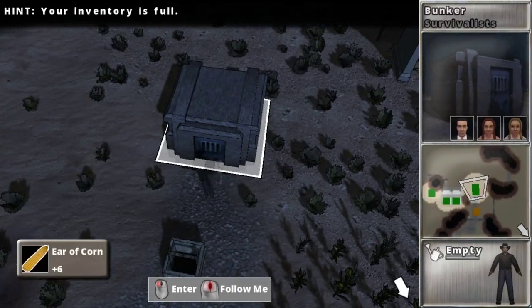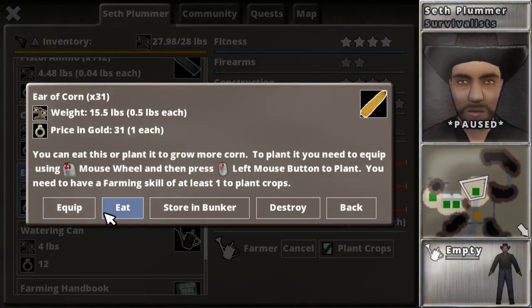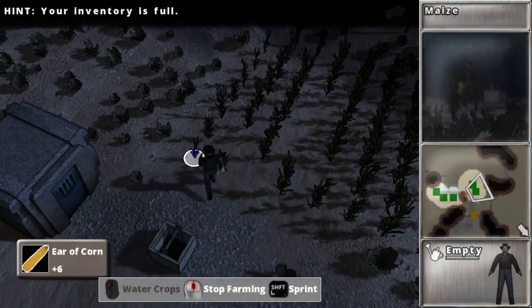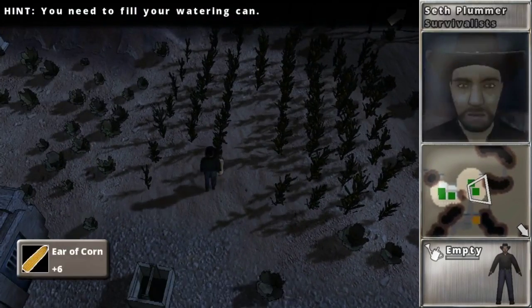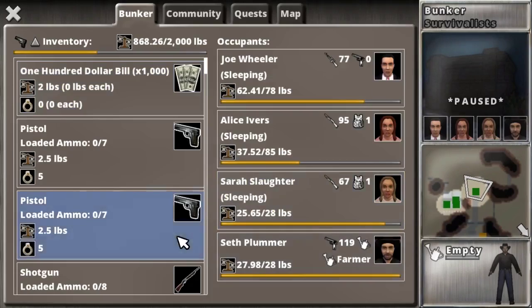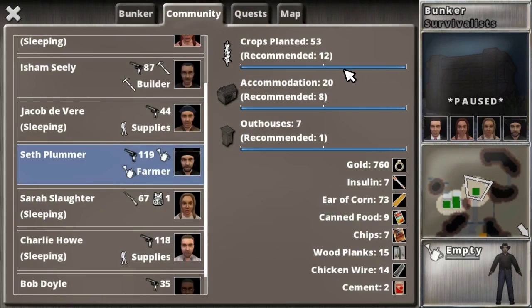He doesn't have a backpack, so this is going to take a while. He'll just keep watering them, and as people need them, they'll come over and grab them, eat however much they want, and just carry off the rest. And then eventually this number would drop down.